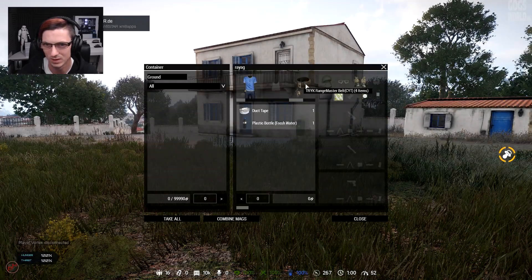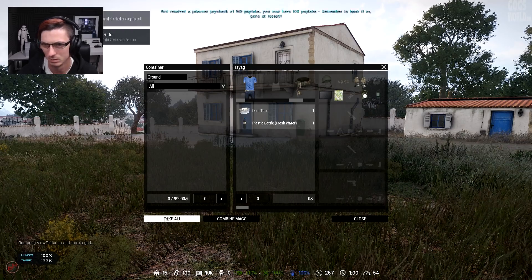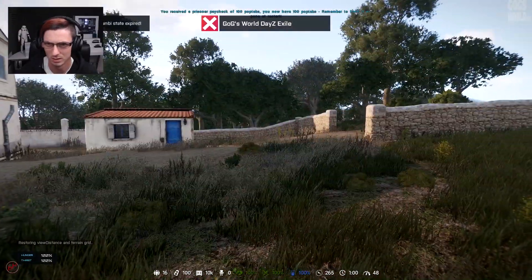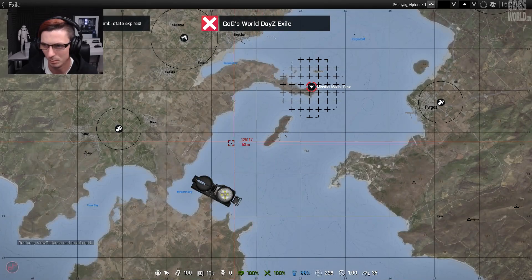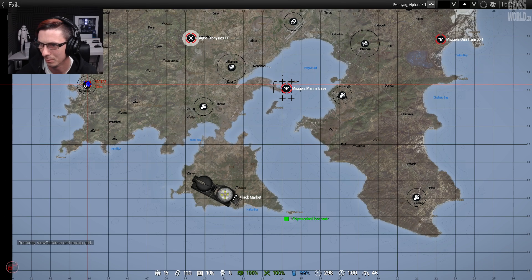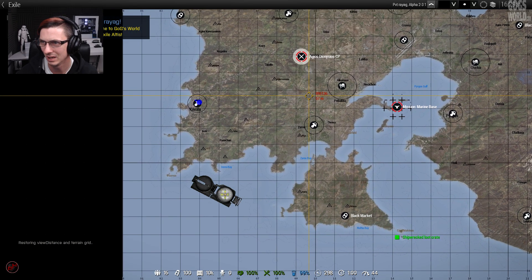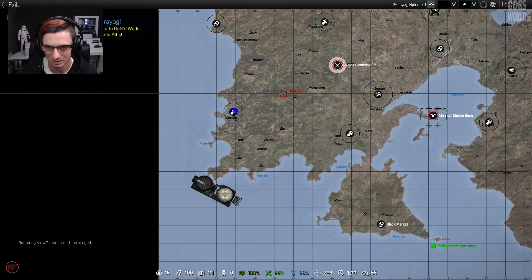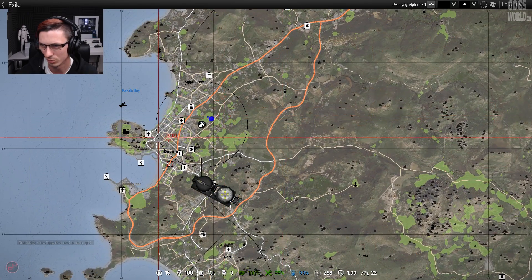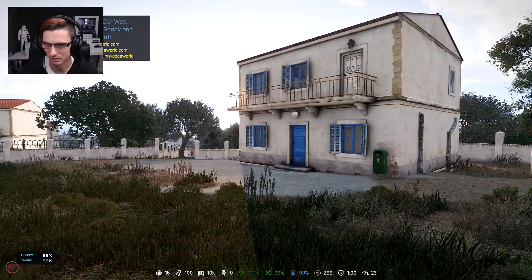We spawn in with very basic supplies. We've at least got a map. Checking where I am... okay, apparently I'm supposed to be getting to a specific location, which is going to be a bit of a mission, but should be doable. See if we can find a car or something. There should be some players around as well with all these things about.